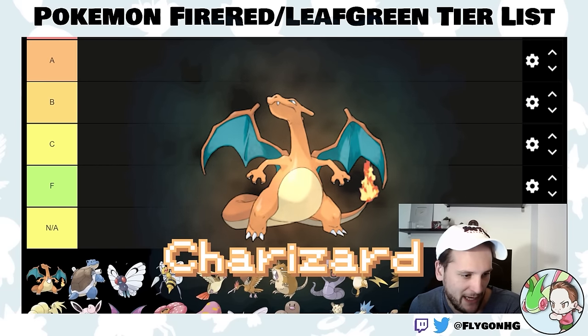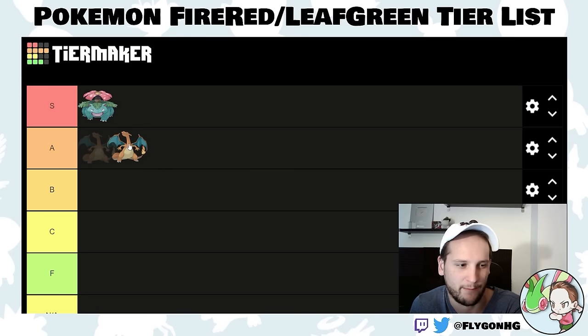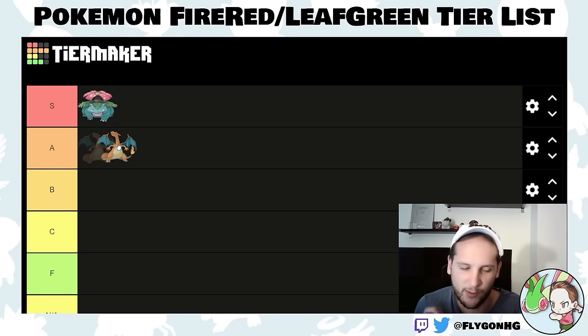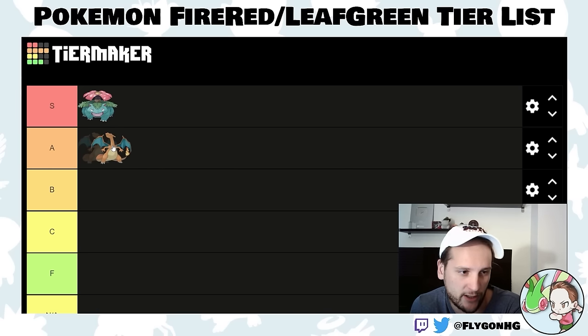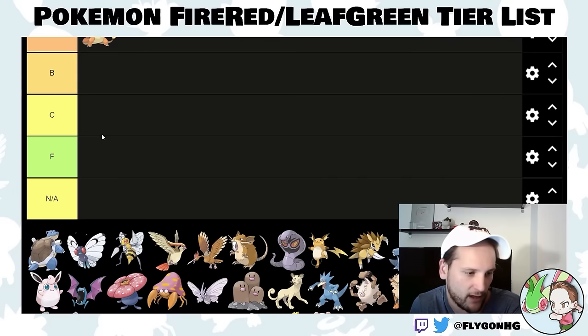Charizard is obviously not bad — it's a starter, so they're all going to be pretty good. But from a pure Nuzlocke perspective it doesn't make as much sense when you could choose Venusaur. It is a solid A-tier Pokemon. It's fast, Flamethrower does nasty damage, and it's really good into Erika. But Erika's usually not that difficult and there are plenty of flying types.